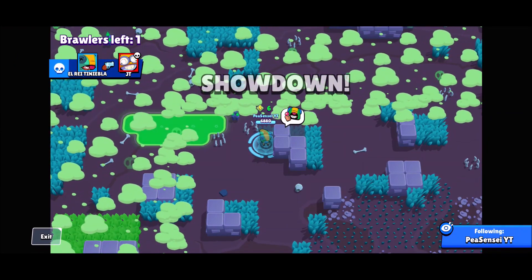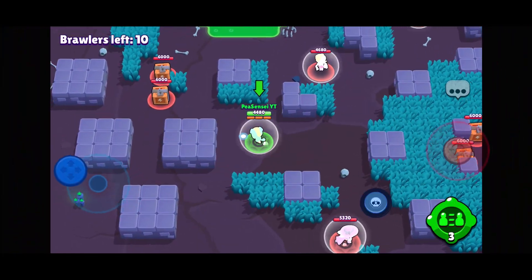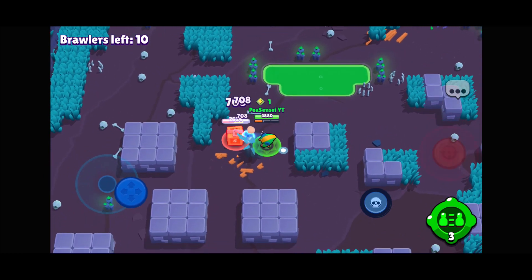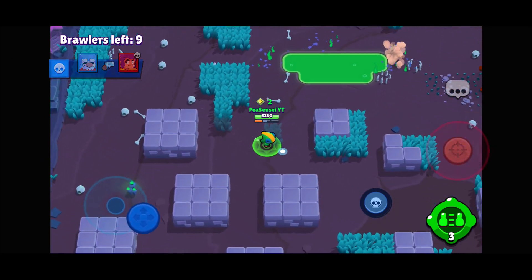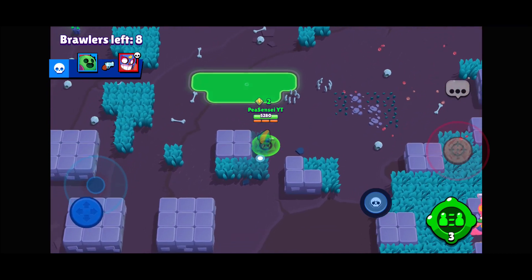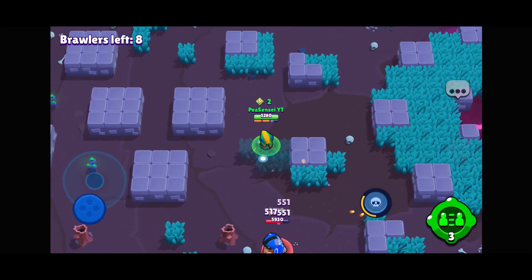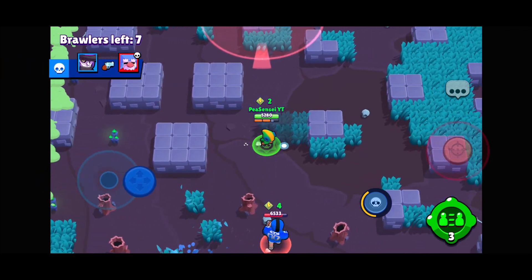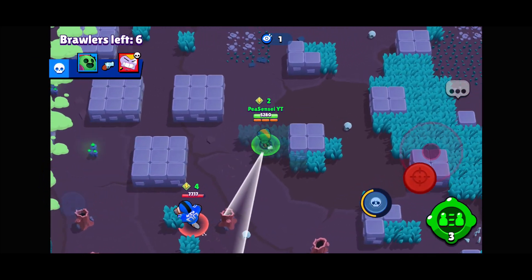The final noob mistake involves Leon's super. A lot of noob Leons will super in on brawlers that Leon cannot kill, like Shelly or Frank. Only super in on brawlers that Leon can definitely kill — like Carl without super, Bea where you can use your gadget to tank her shots, or Max. Not Shelly, not Frank. I'm doing a Frank push soon and you'd be surprised how many Leons thought they could kill me — they can't.